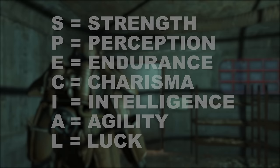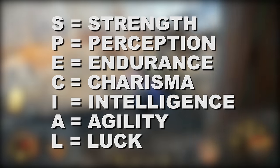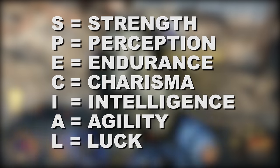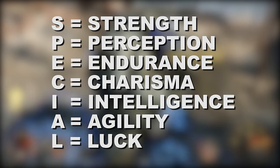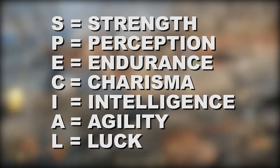So in Fallout 4, we have seven stats corresponding to each letter in the word SPECIAL, with S for Strength, P for Perception, E for Endurance, C for Charisma, I for Intelligence, A for Agility, and L for Luck.